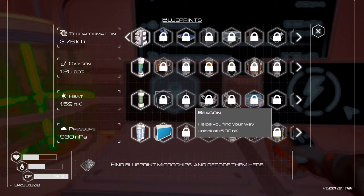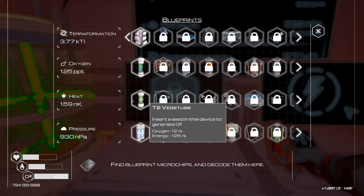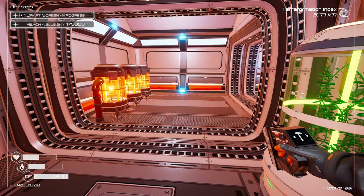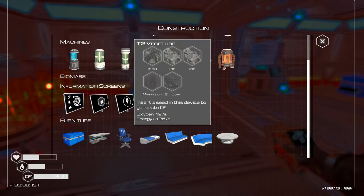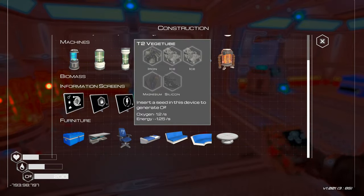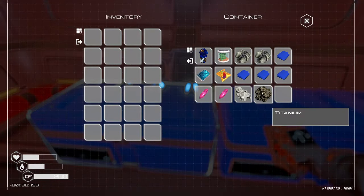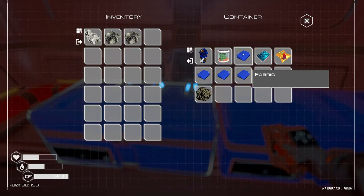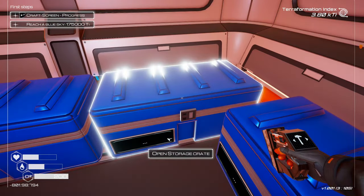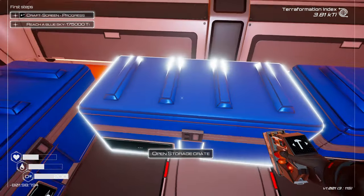Let's see, did that do anything? Tier two vegetation — oh my god, look at the lag. We can make the vegetation tube tier two. The oxygen is substantially better — it needs iron, ice, magnesium, and silicone. Iron, ice, magnesium, and silicone.